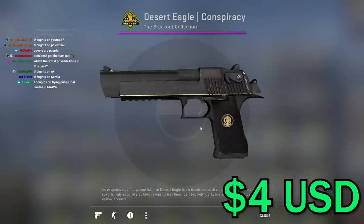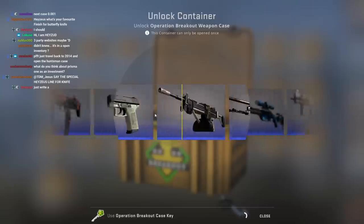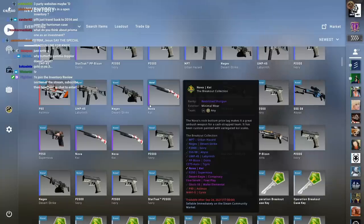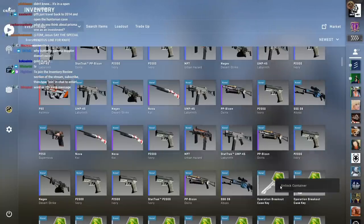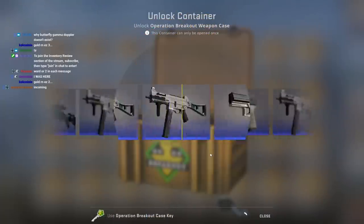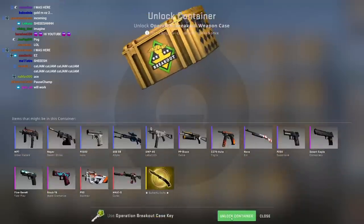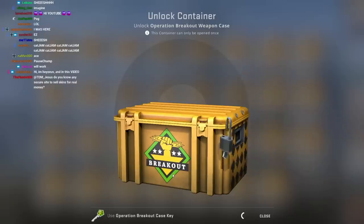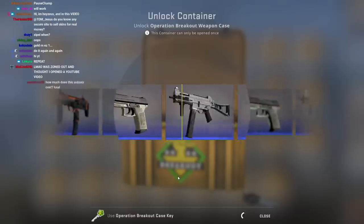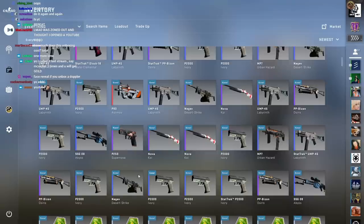We got a pink — minimal wear Conspiracy, not that great. I'll save the special Jesus line for when I get a knife. I'm Jesus, and in this stream we're going to be unboxing a butterfly knife fade. Does it work? If it does, it's going to make history. If I just say I'm going to get a knife after every single one I open, statistically eventually it has to work at some point.